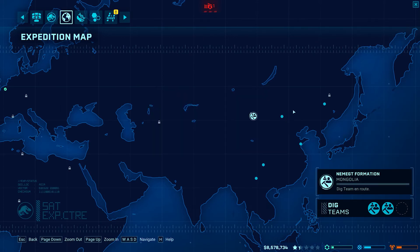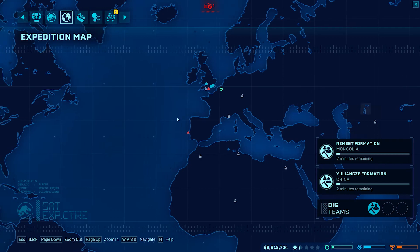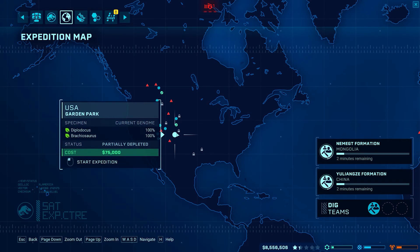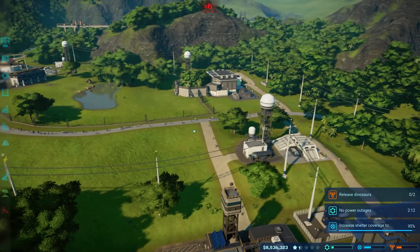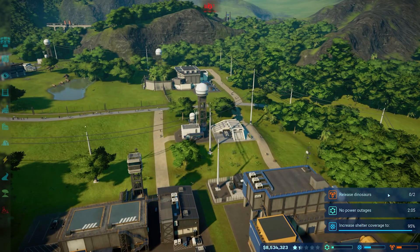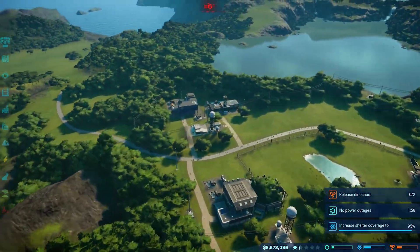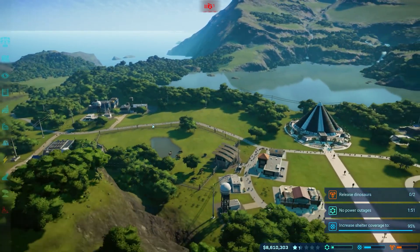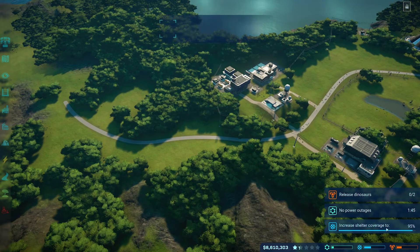What I've been trying to do is just a couple little things as far as building goes around the actual park. I've been trying to get these reputations up so we can start doing the missions. The closest one I have is the entertainment. So I'm doing this mission — it isn't too bad. I was working on increasing shelter coverage. Since the last episode I did add the ranger station, storm defense, and emergency shelters.